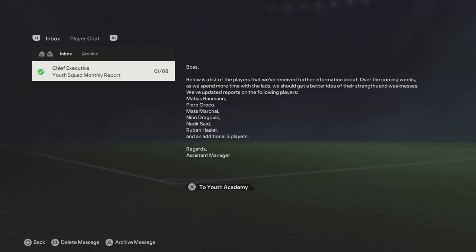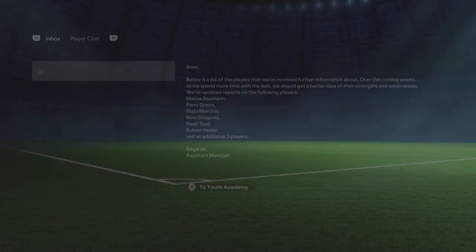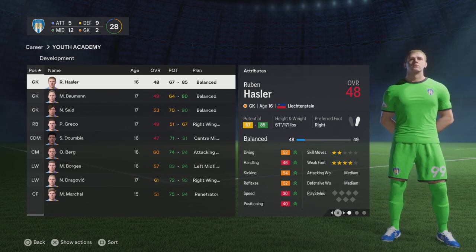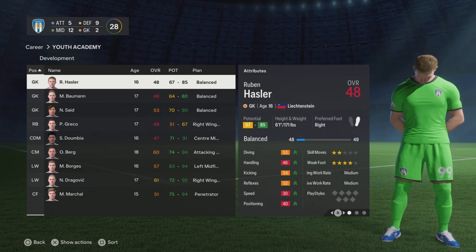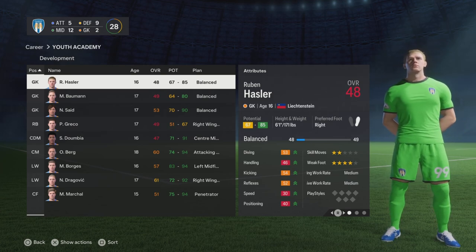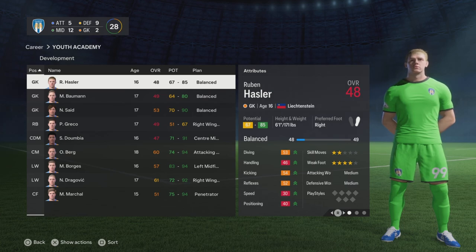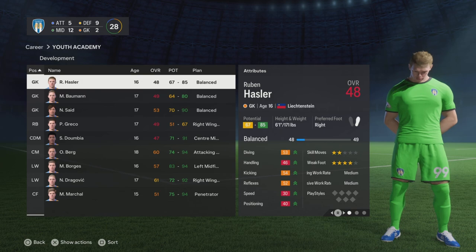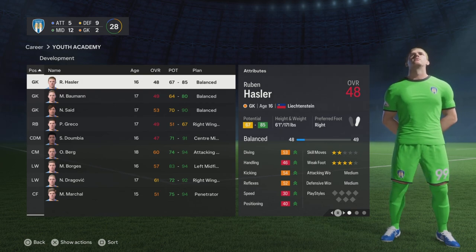We're going to take a look at the youth academy of our save at Colchester. We've got quite a sizeable academy already. The board objective is to bring in three defenders — it doesn't say they have to be centre backs, but given the way the centre backs are set up in our club, and the fact that we've got both Mitchell and Lawrence in on loan, that suggests we should be looking at other centre backs as well, whether or not they're going to be good enough to come straight into the side next season.